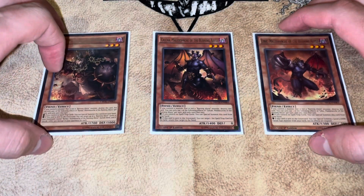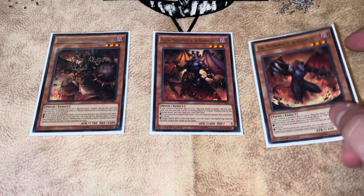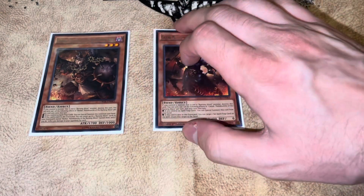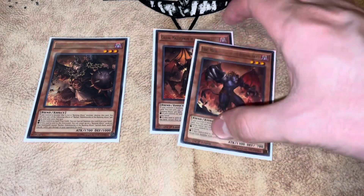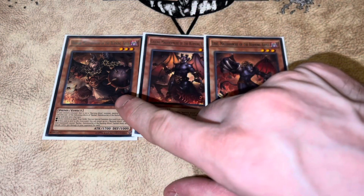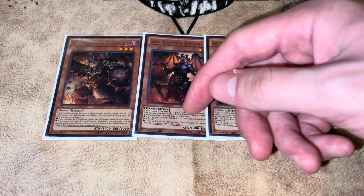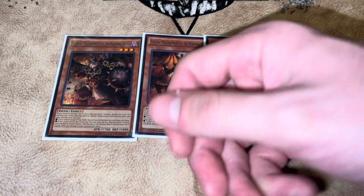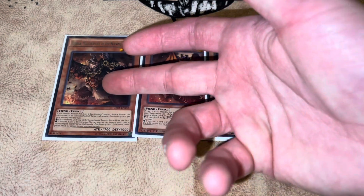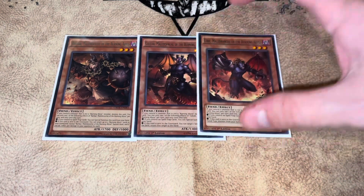The one-ofs: one Barbar, one Calcab, and one Libic. Libic is really good to extend and push for game. Calcab is good to get rid of back row, and Barbar is just good to win. I played a game against my brother where I made Dante and an Access Code — Dante was pumped to 25 ATK — and I hit him for 7800 direct. Then in main phase two, I discarded Barbar to turn the Dante into Beatrice, burned him for game, and stole it with just one BA banished.